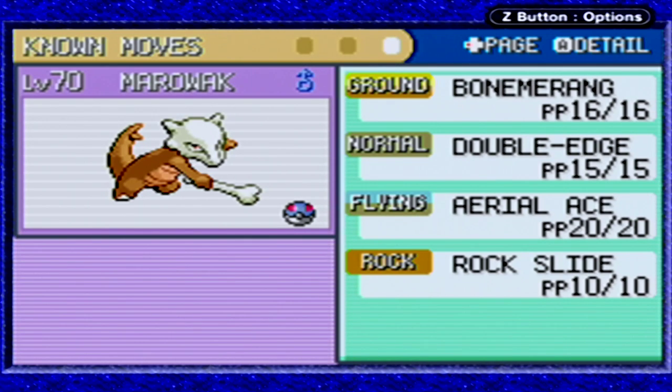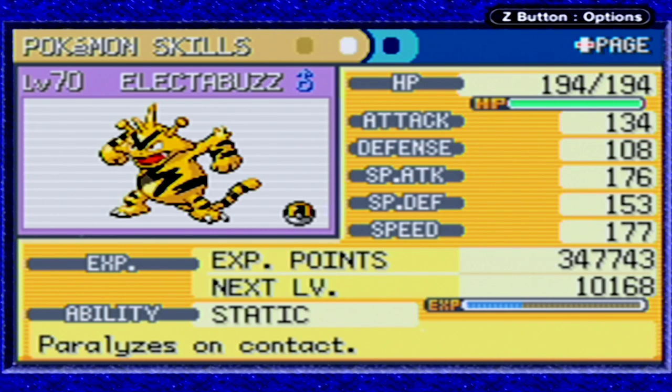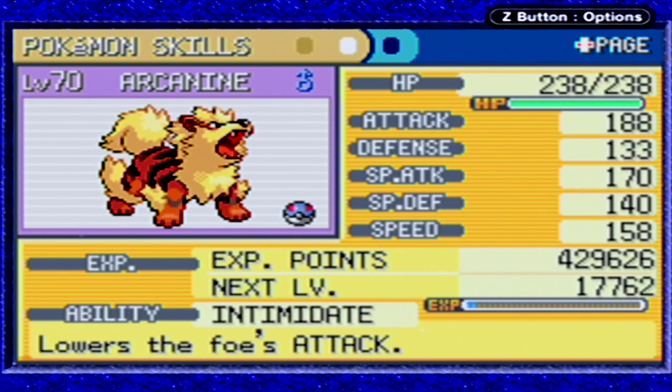Marowak is pretty much the same, just a higher level. Same with Electabuzz. Arcanine's been unchanged as well.